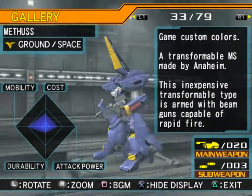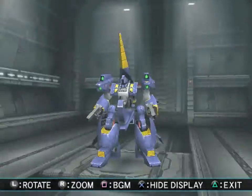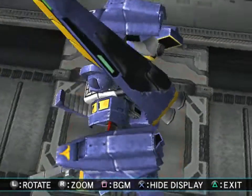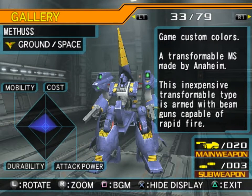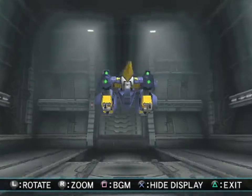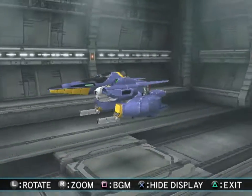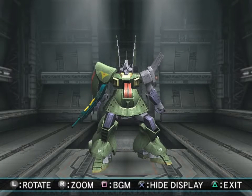And the Methus — this is beautiful. It's not quite Titans colors, because all of the white would need to be black, although they do have black up there which does work pretty well. Game custom colors Methus — a transformable mobile suit made by Anaheim. This inexpensive transformable type is armed with beam guns capable of rapid fire. And it does look really spiffy in this color scheme — I would say I actually like this a bit more than the standard yellow. Ordinarily I'm not a big fan of yellow, but I think the Methus can pull it off.